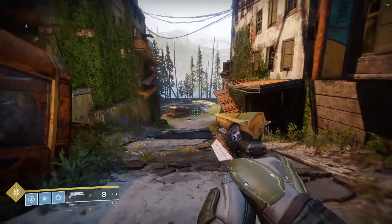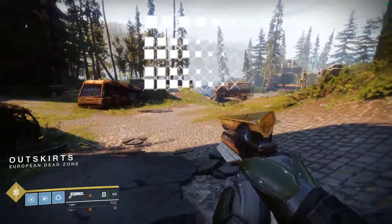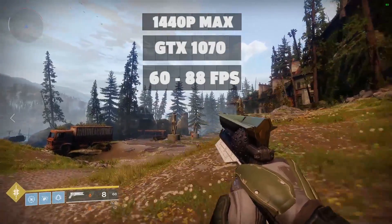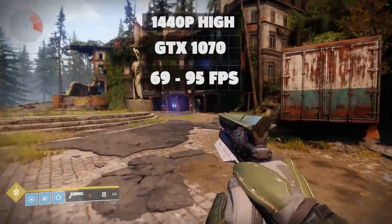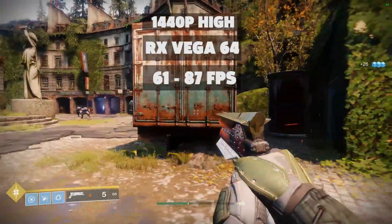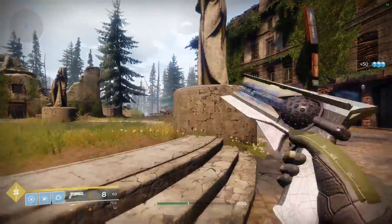Moving on to 2560x1440 resolution, we pitted the GTX 1070 and RX Vega 56 against each other. With every setting maxed out, the GTX 1070 produced between 60 and 88 fps while the Vega 56 got 54 to 77 fps. Bringing things down a bit by using HDAO and high shadows, the GTX 1070 improved to 69 to 95 fps and the Vega 56 bumped up to 61 to 87 fps.